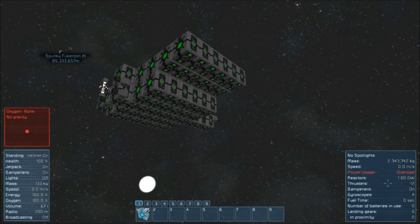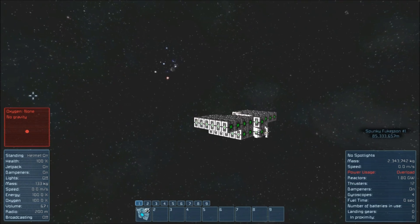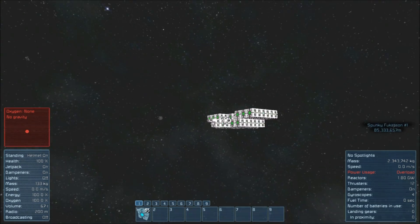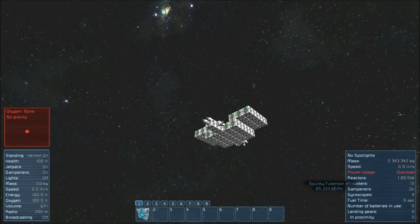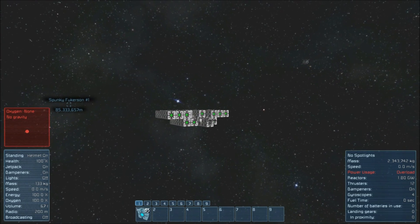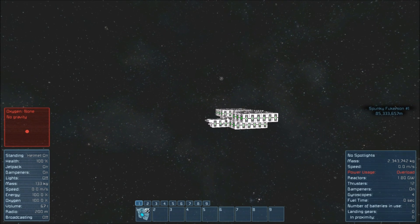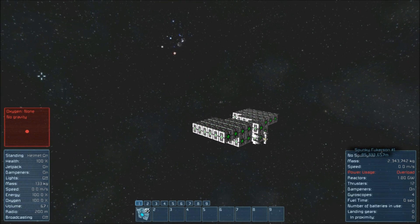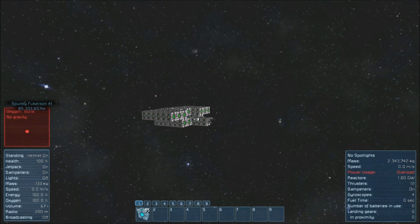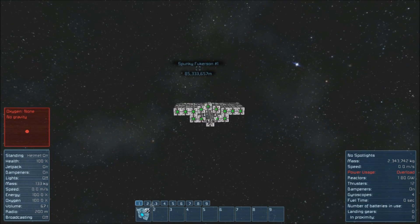Out here, there really is not a whole lot. It looks like I jumped into a relatively empty part of space. There are a few asteroids dotted around me, but for the most part there is really nothing. That's a little unsettling — the closest one I can see is easily 5 to 10 kilometers away from this ship's location.